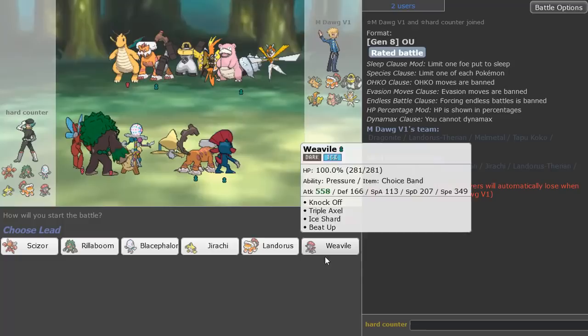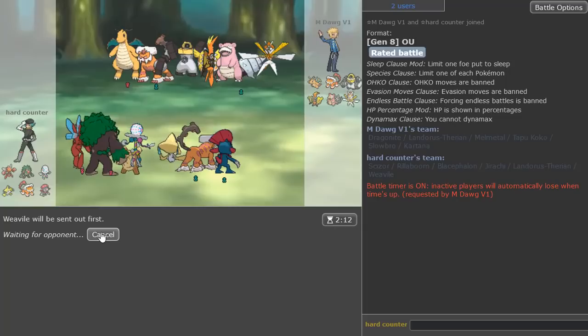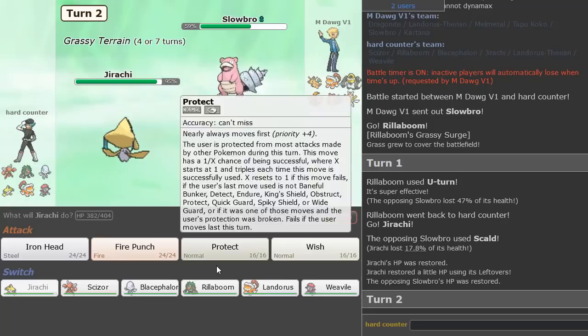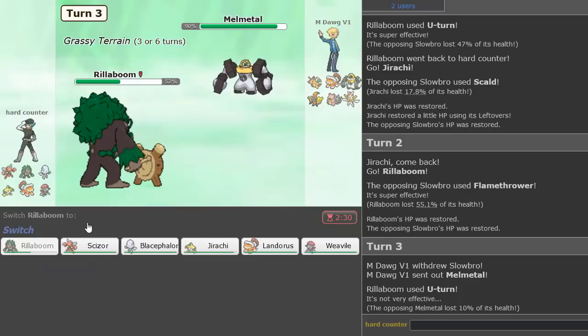I think my lead here is definitely Landorus — actually not a bad lead. Weavile's also not a bad lead. I'll lead Rillaboom. Nice, I chose the right one and he stayed in. Jirachi is my play — just go Rillaboom once again. He does that Flamethrower, I'm gonna U-Turn out. Melmetal comes in, we get to go into Blacephalon.